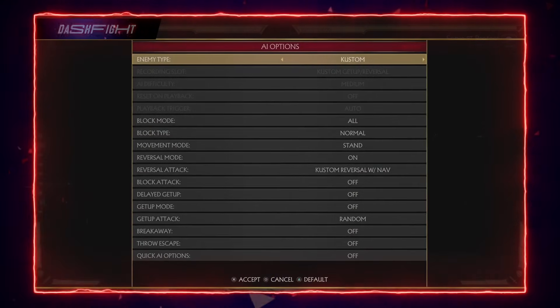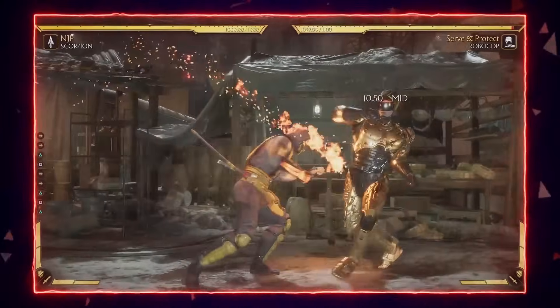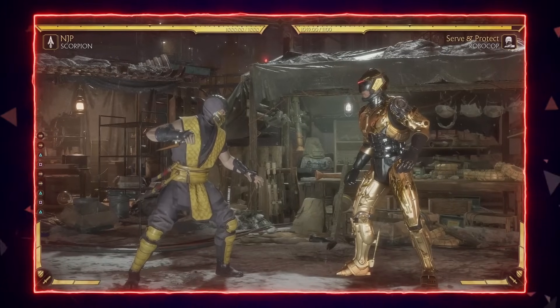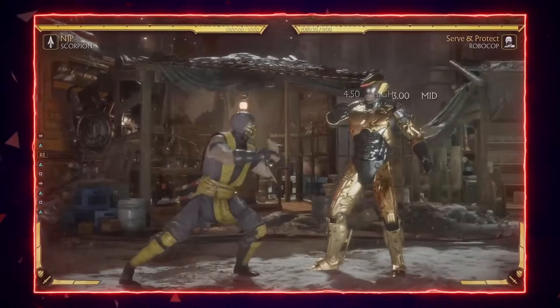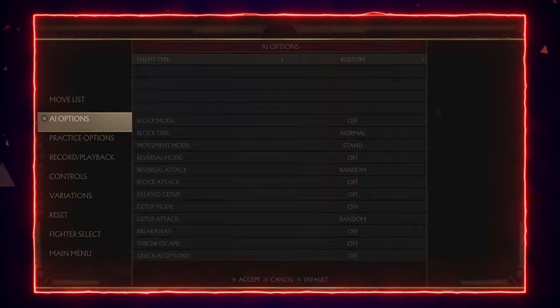One of his better strings in my opinion — and I never see Scorpion players use it properly — is the two, one, two, one, two string. The mind games behind it are actually kind of nuts: plus three, then plus two, and plus seven.